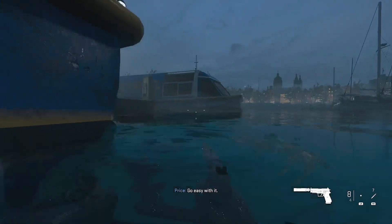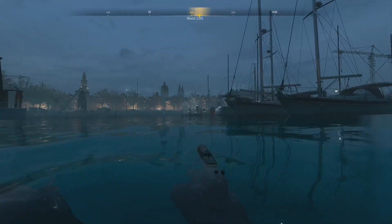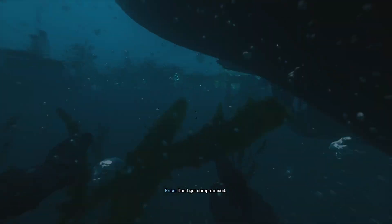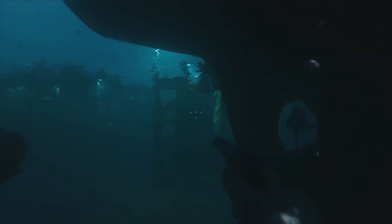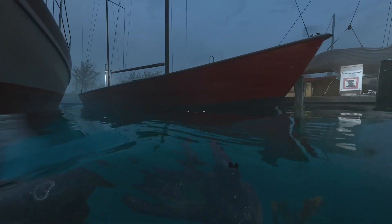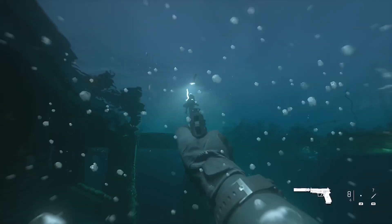And now this is where we can actually start doing the achievement. So we're going to swim on down a little bit further ahead, come over to the right, and swim off to the side over here. There's an enemy just here — we're going to go under this little pier and get to him on the side.